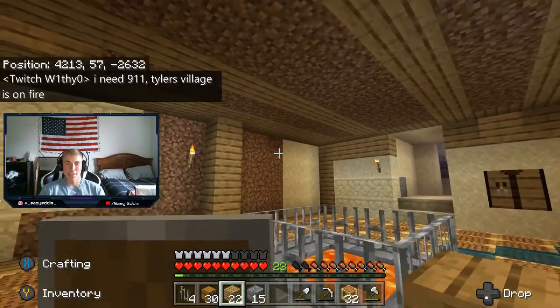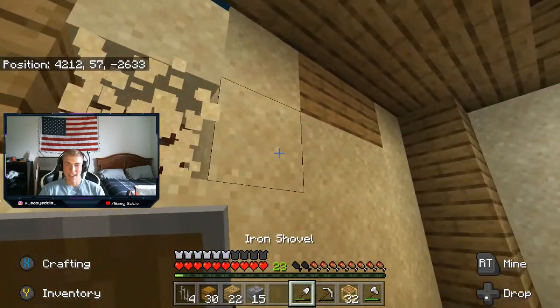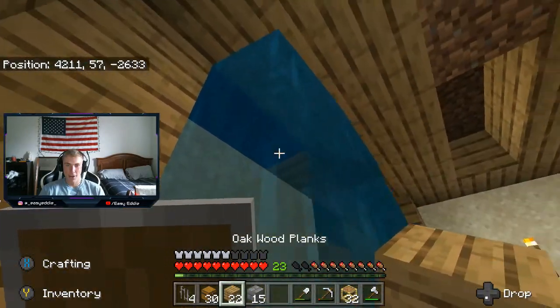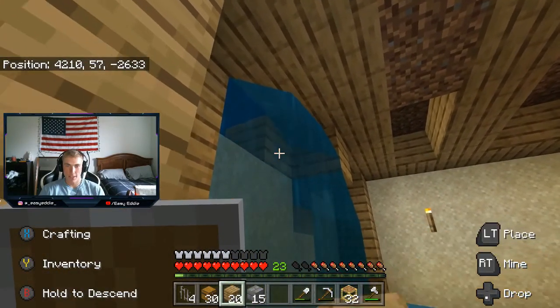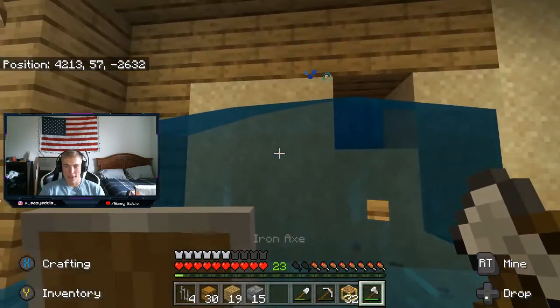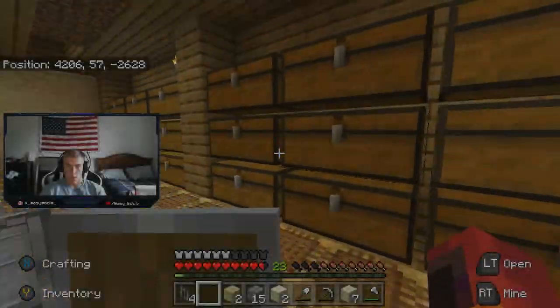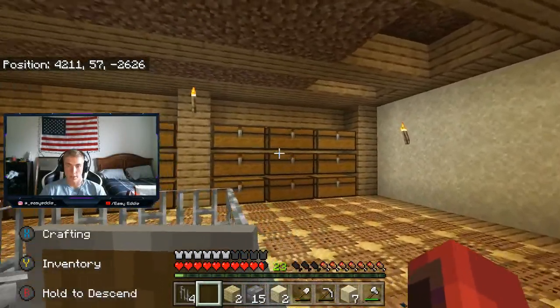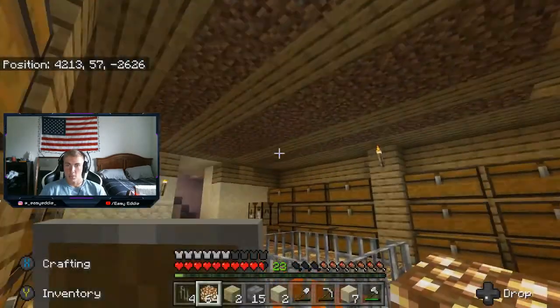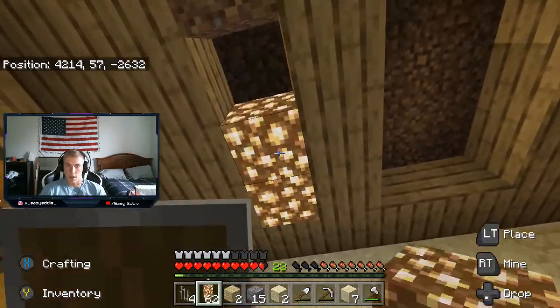We received a message in the top left — I need 911, Tyler's village is on fire. That is not good, but I am not going to go help because I am trying to finish this. I will keep you guys posted on what happens. Okay, the chests are placed. Now all this spot that's got dirt in the ceiling, that is going to be glowstone, so we can fill that in now.